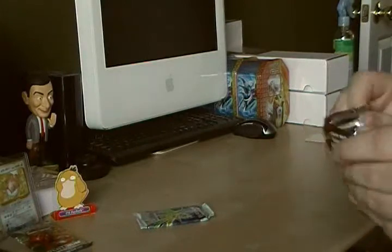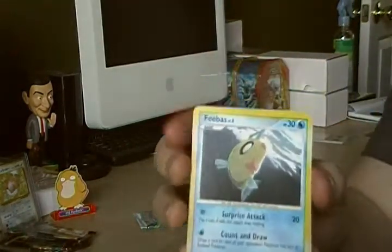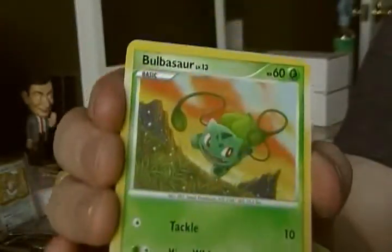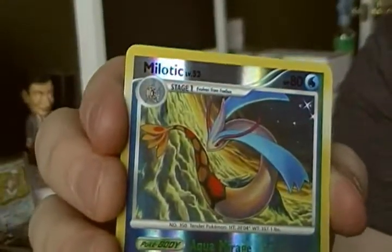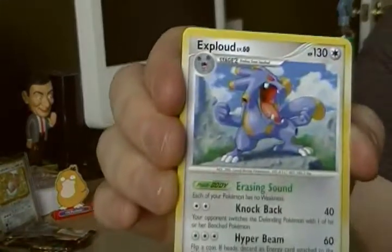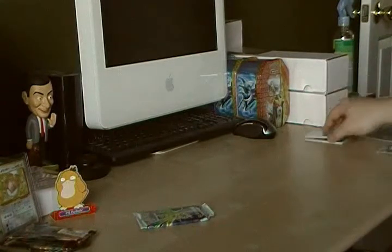Next I believe is Supreme Victors, so let's go for that. Okay, we have a Phoebus — get closer. Sandshrew, Shinx, Bulbasaur — that's a cool card — Combi, reverse. Oh, that's a shiny Milotic! That's awesome. You can see in the bottom corner it says SH7 — it's a shiny card. Awesome. And then we have Exploud, Float Soul, Magmar, and Garchomp C. Nice shiny card in there, that's cool.